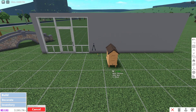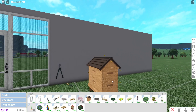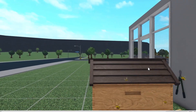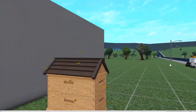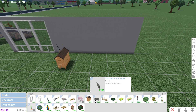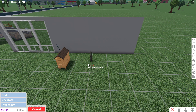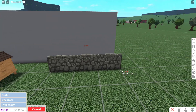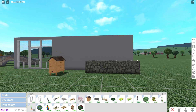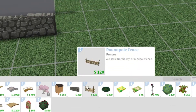I saw in the update notes that bees would spawn around the beehive, and yes — there are literally bees and you can get honey from it! There's also a stacked stone fence, which is so pretty.